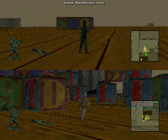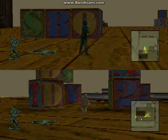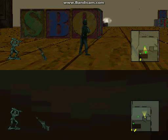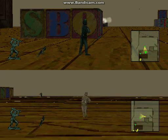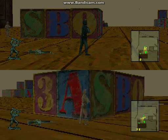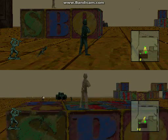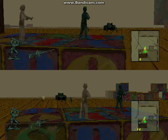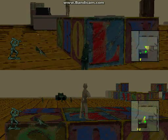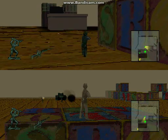I might as well get Player 2 out here a little bit. And there's Player 2. Why did I bring Player 2 out here? You'll see why, perhaps later on. You can actually stand on these blocks, by the way. And this is perhaps the only time in the whole game where you can actually fall off of something. Isn't that just weird or what?